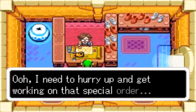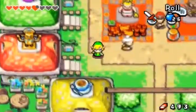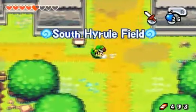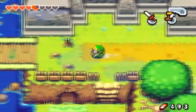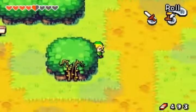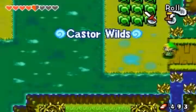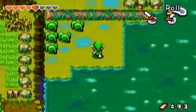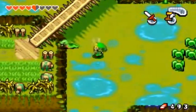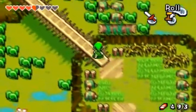Back to the Castor Wilds we go with our newly obtained Pegasus boots. And let's continue on over this way, up here and back to our swamp. Alright, nice going there. Let's kill some ropes.